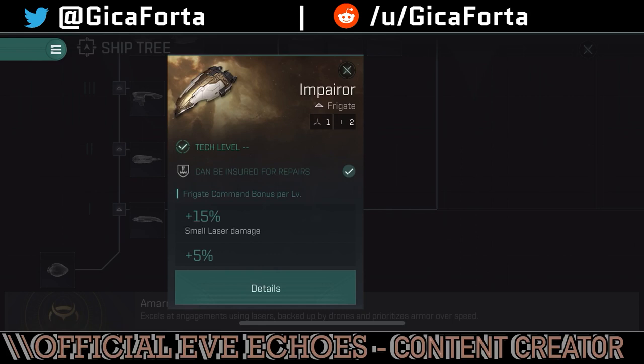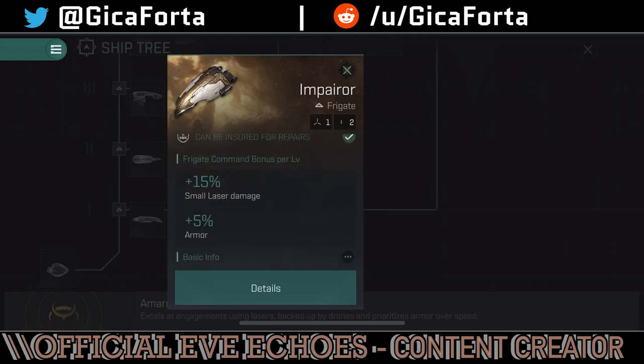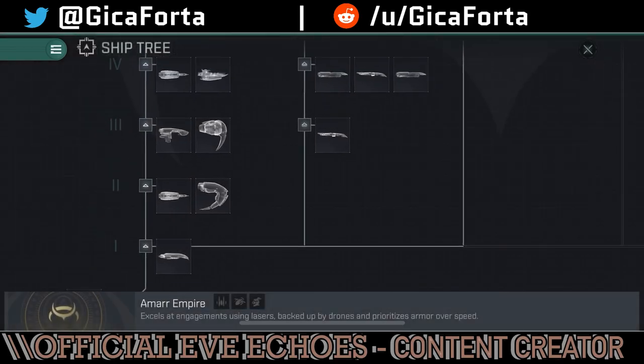Moving on to our first ship — it's the Impairor, the Rookie or Noob Ship. It has the same bonuses as its counterparts: 15% small laser damage per frigate command bonus level and 5% armor. Pretty standard.